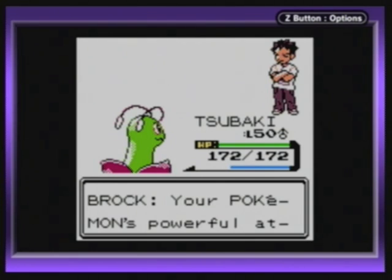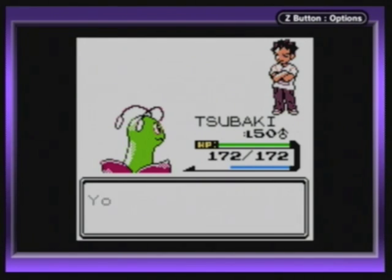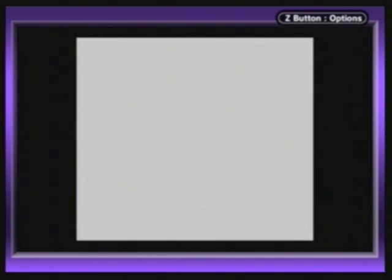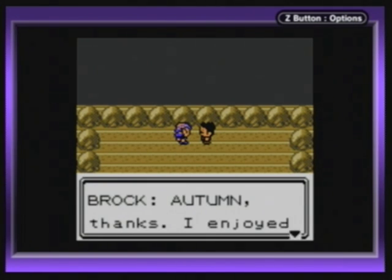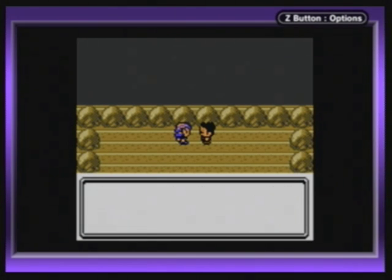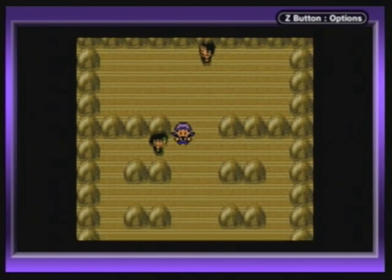Brock's defeated! He says: 'Your Pokemon's powerful attacks overcame my rock-hard defense. You're stronger than I expected. Go ahead, take this badge.' We get a helping of money and of course the Boulder Badge. So now we've actually caught up — we got the original six badges and we're finally on track. But yeah, Blaine's gonna be the next one — spoilers.